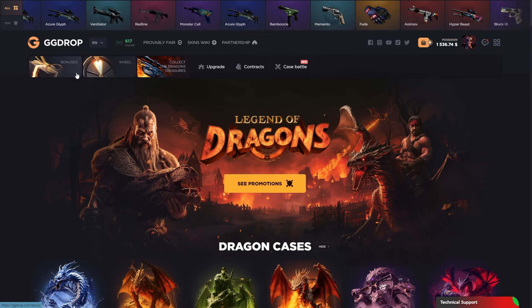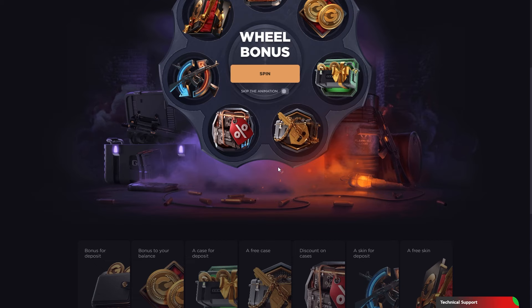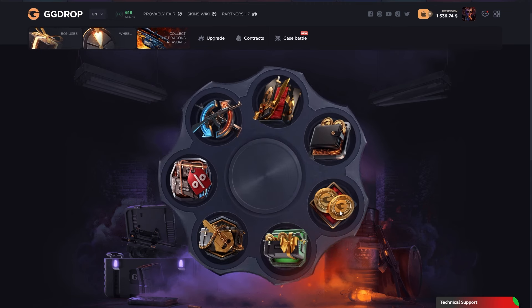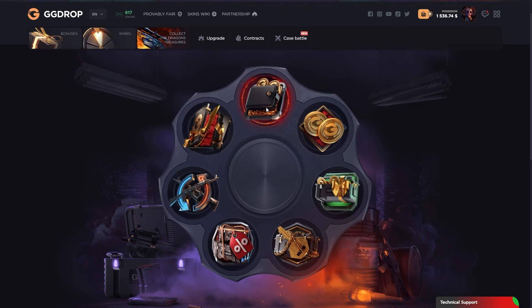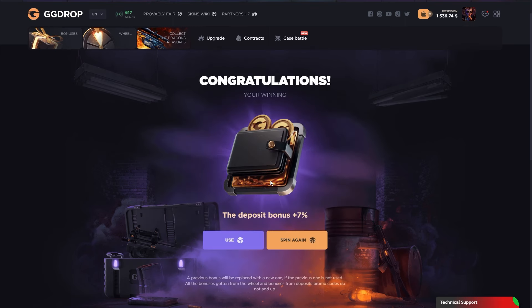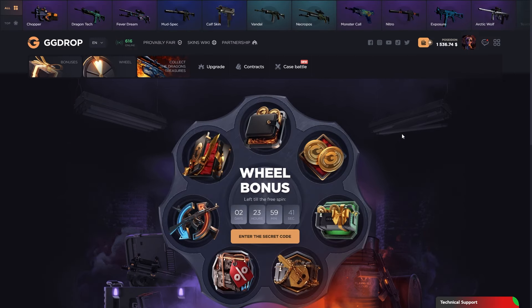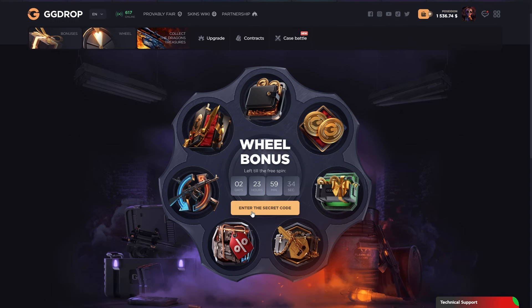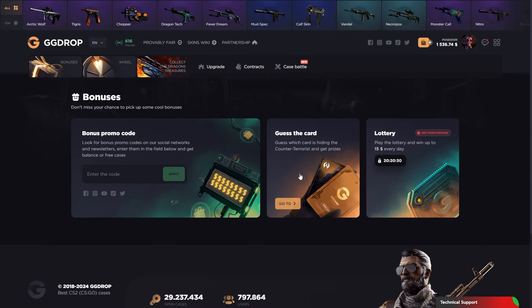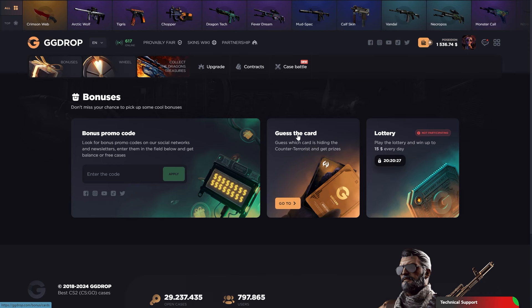Before playing, I'm gonna show the promo code and bonus. Go to the wheel and spin it - you can get prizes. Let's see what we're gonna get. Okay, there's a bonus but it's spinning again. That's not great - just use 'zation1', it's better than the wheel bonus. Also, click the 'enter code' button, type the code from the description, and click submit - you'll get a chance at wheel bonus too.